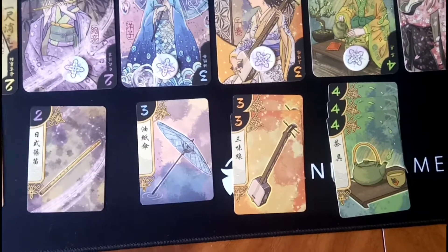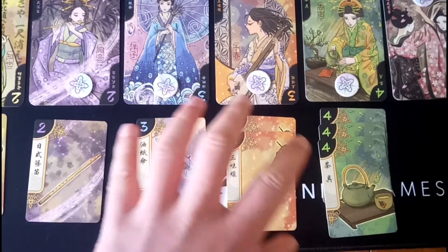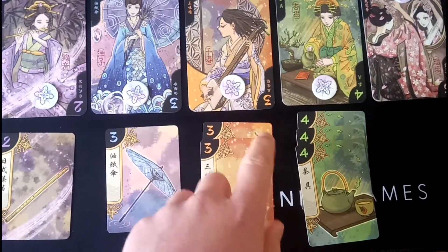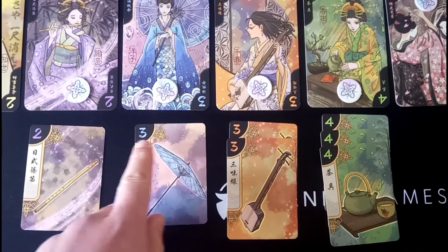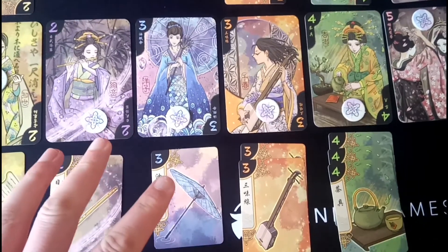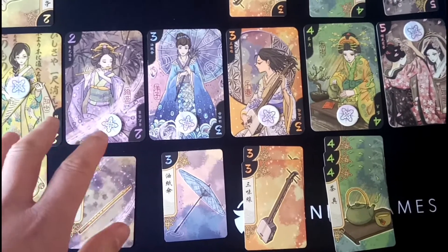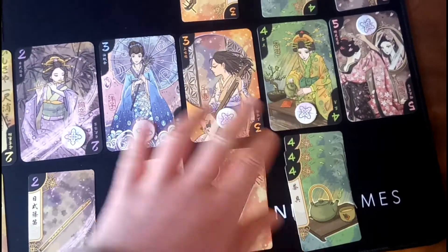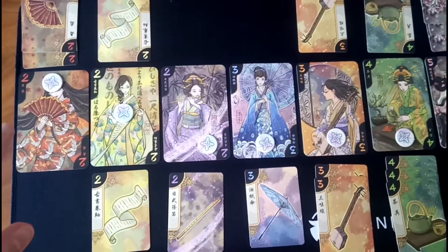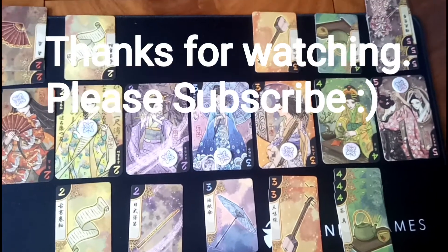To decide the winner, we check if either player has 11 or more charm points. In our example, one player controls four markers with scores totalling 12, which is more than 11, so that player is declared the winner. If neither player has 11 or more charm points, the win goes to the player with four or more favour markers. If neither condition is met, the markers stay in position and another round is played. And that's how you play Hanamikoji.